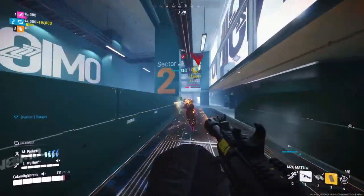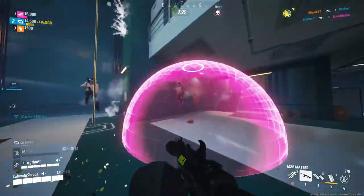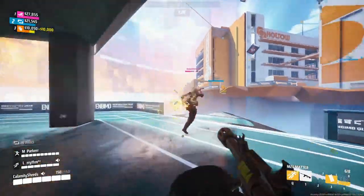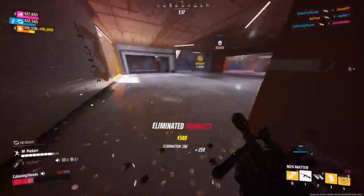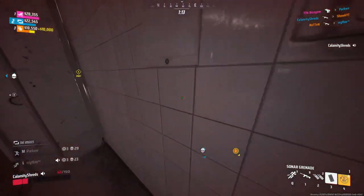The M26 Matter Shotgun of the Light class operates a lot differently from its double barrel counterpart, the SH-1900. It has good damage while having a faster fire rate and better range as well. I ended up taking my time and landing my shots with this shotgun, just like the other shotguns in the game, centering them — but I needed to have a faster pace compared to the double barrel shotgun.